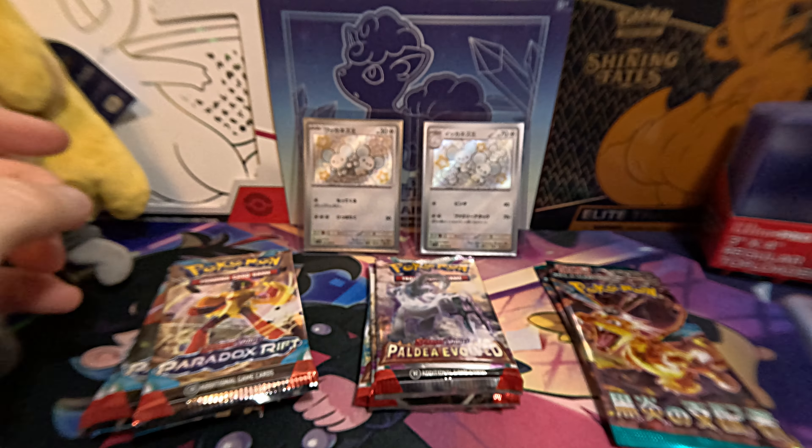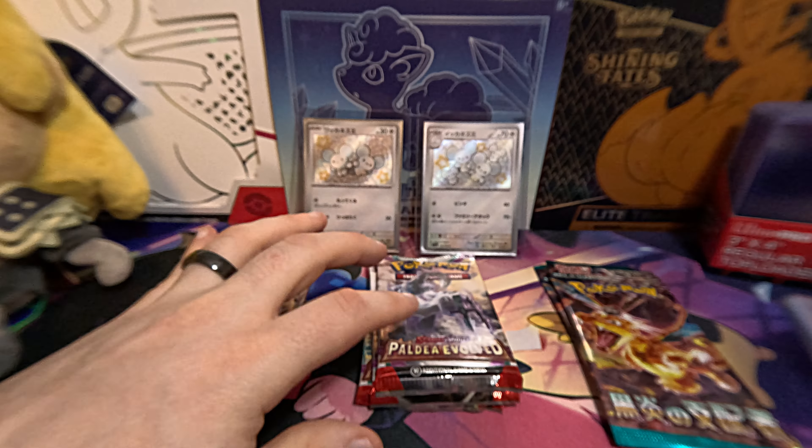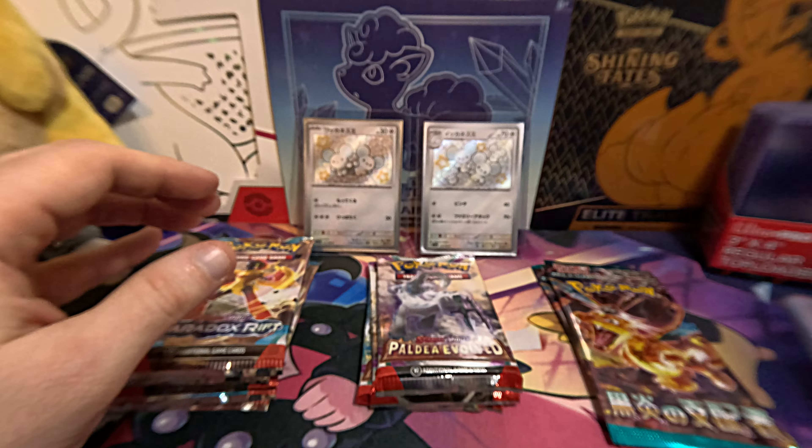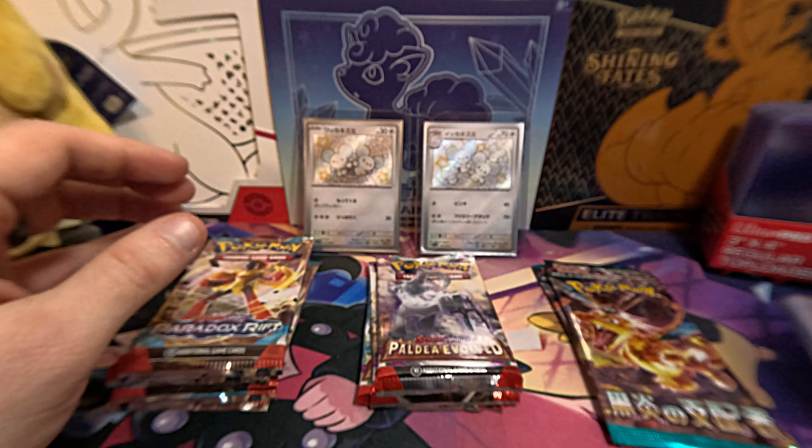Now, these Paradox Rifts cost me $2.21 apiece, the Paldea Evolved was $2.44 apiece, and the Ruler of the Black Flame was $2.07 apiece, for a grand total of $22.51.